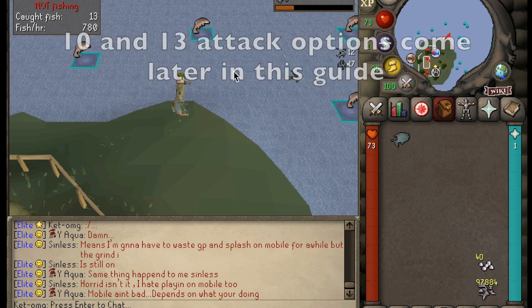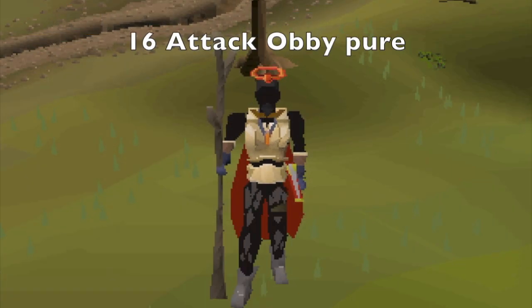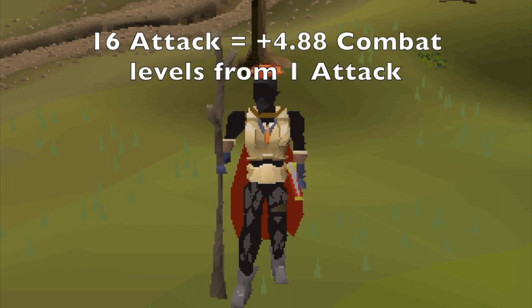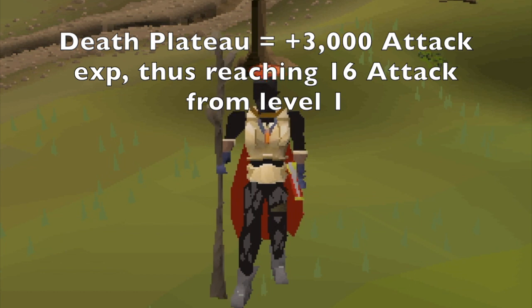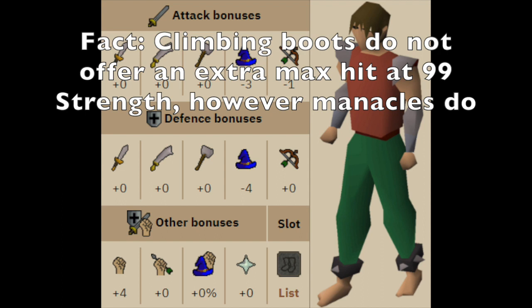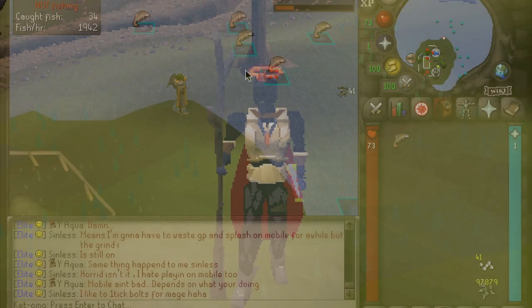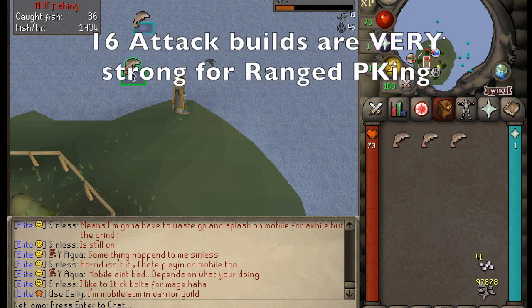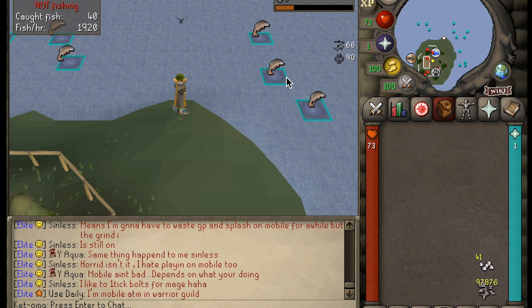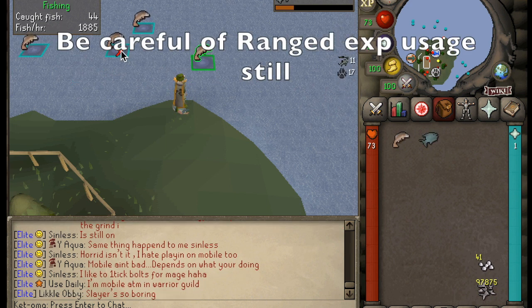Skipping over the 10 and 13 attack options for now, as they typically refer to a defense build, the next option is the 16 attack pure build. 16 attack is obtained by completing the Death Plateau quest, thus gaining access to climbing boots. This build has seen its better days — climbing boots used to be the best-in-slot footwear for pure builds, but now we have spiked manacles. However, 16 attack builds are still very strong for other reasons, including a massive amount of ranged and magic levels capping at 77, giving an extra 10 ranged and magic levels compared to a 1 attack build, a massive influx in melee accuracy, and access to the blowpipe and other high-level ranged weapons.